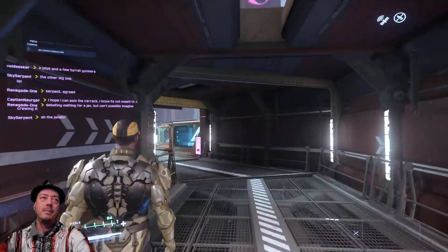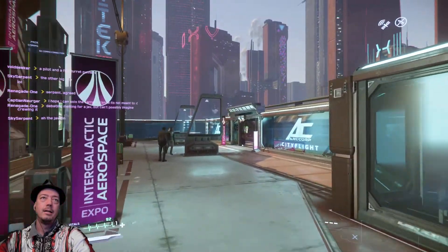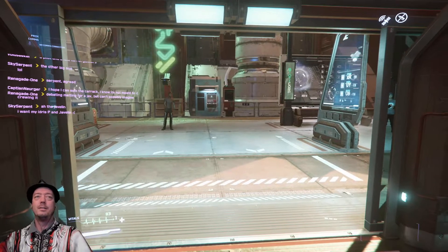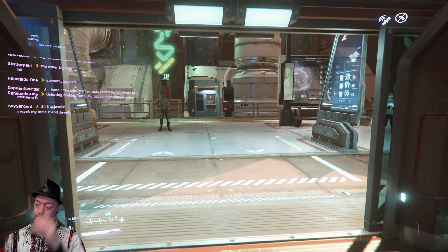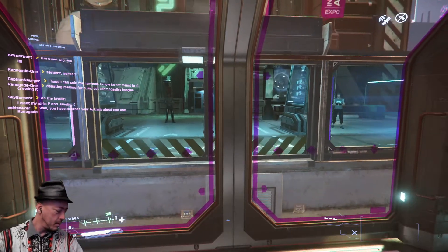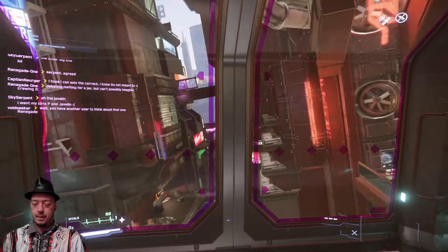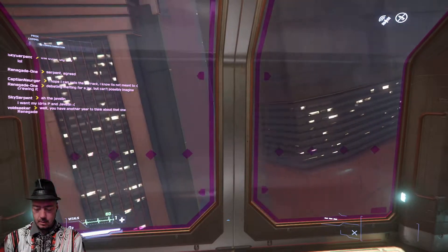I'm not gonna make it. Tram now leaving the station. Stand clear of the doors. I'm sitting in place like this. Tram now leaving the station. Stand clear of the doors. I'm sitting in place like this.